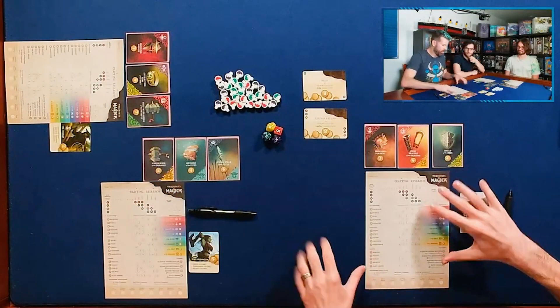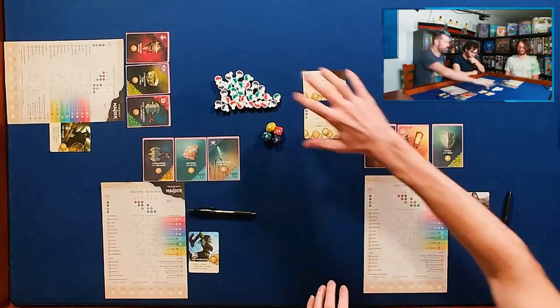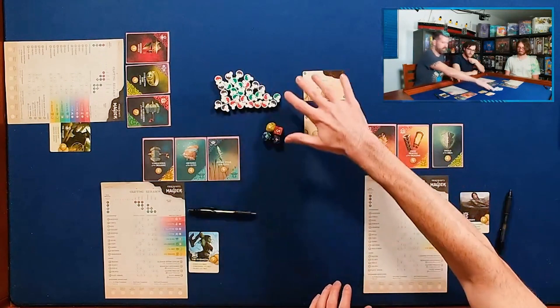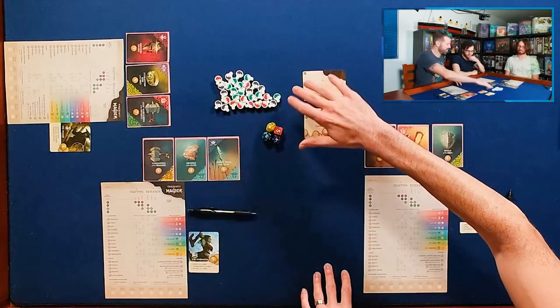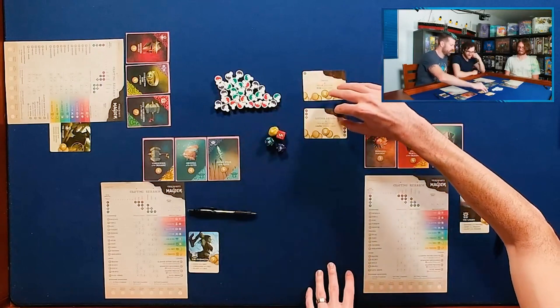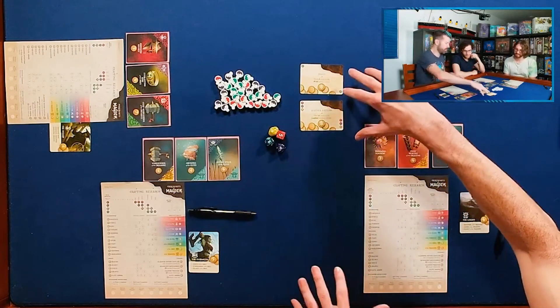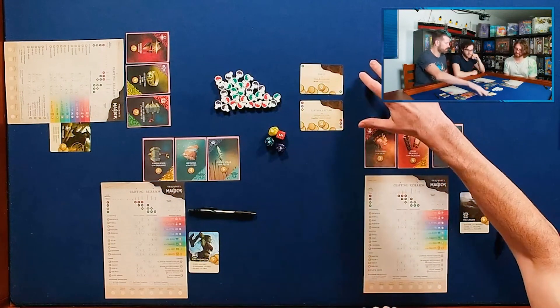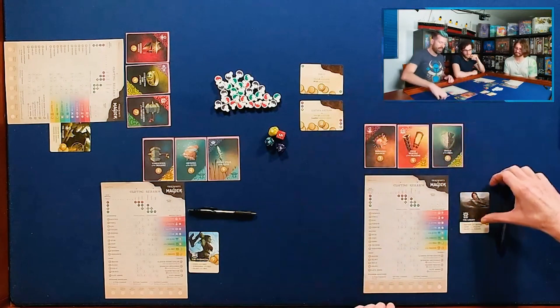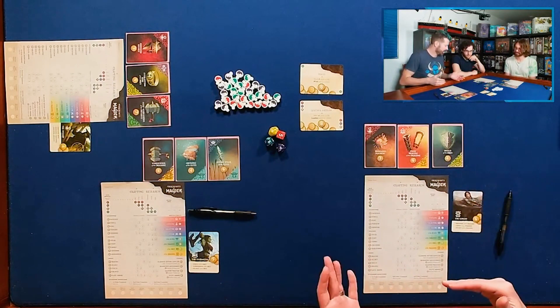So this is the setup. What we've done is given everyone one of these sheets — you're just going to play on one side of it. We've put these potions in the middle. They come in different colors, but they're all just potions — there's no actual difference between them. There are four dice on the table, and two mastery cards, which are for some shared objectives with some points available. We'll get to them more later.